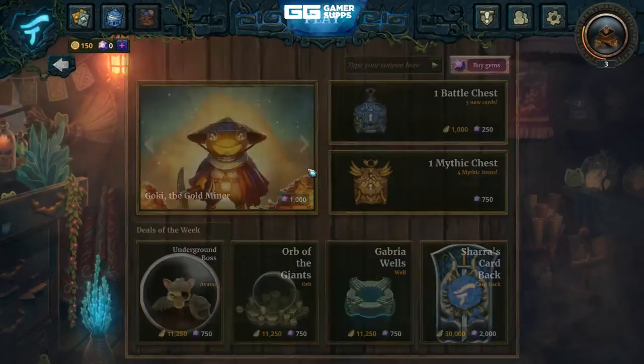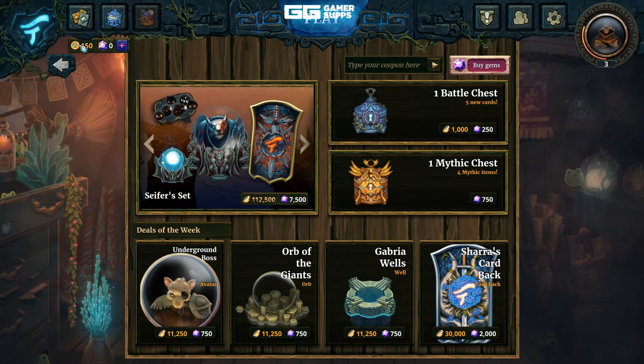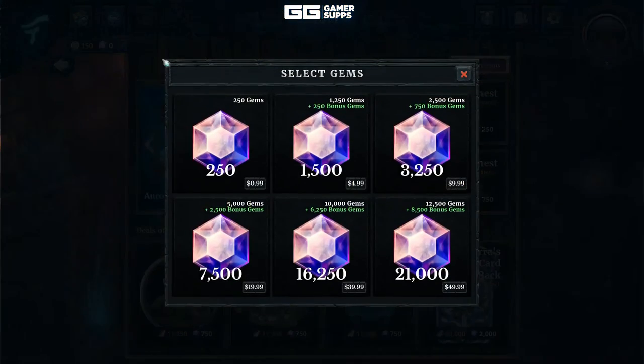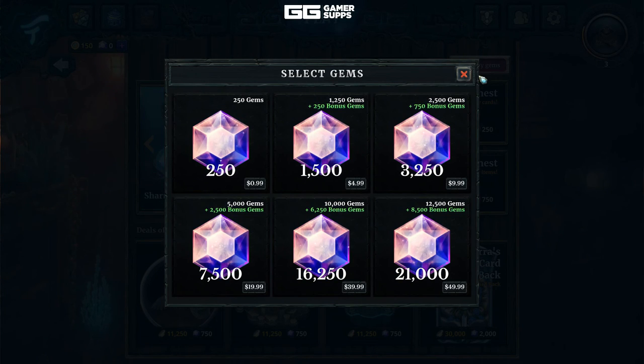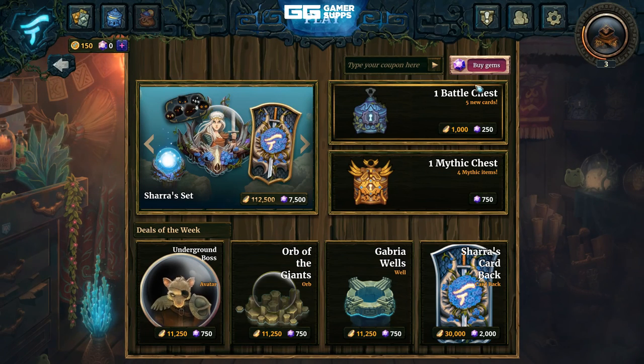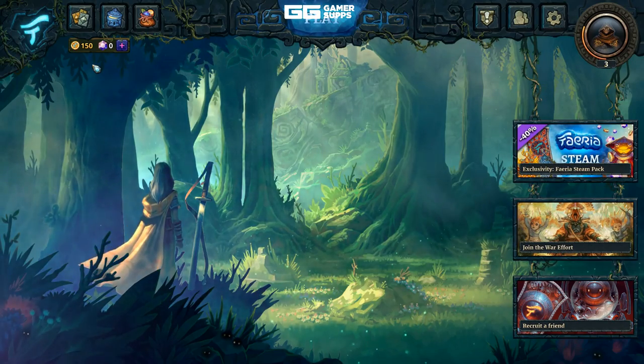You can obviously buy some more packs if you're that kind of person. There are two currencies in the game: coins which you get from matches, and gems which are your pay-to-win element. That's basically it. If you'd all like to see more of this game let me know, and I'll see you all next time. Goodbye.